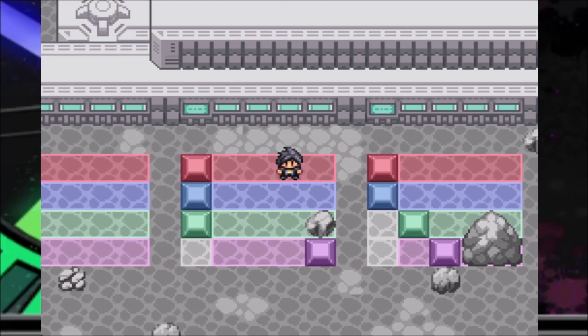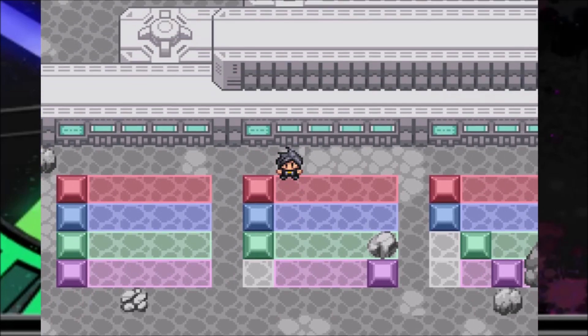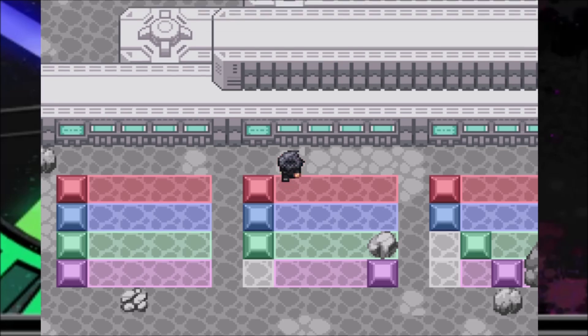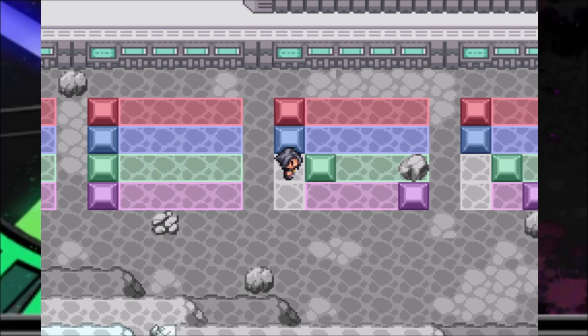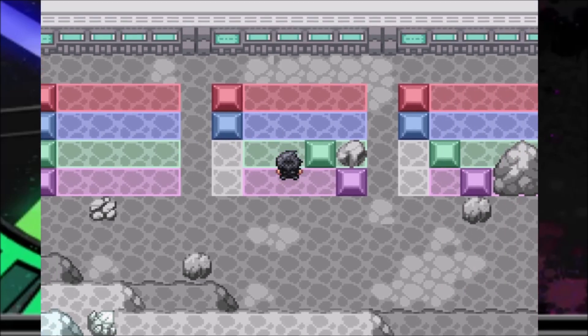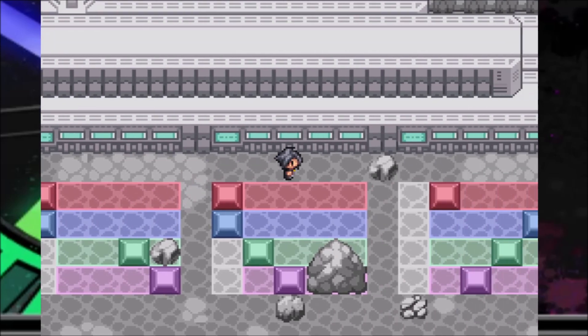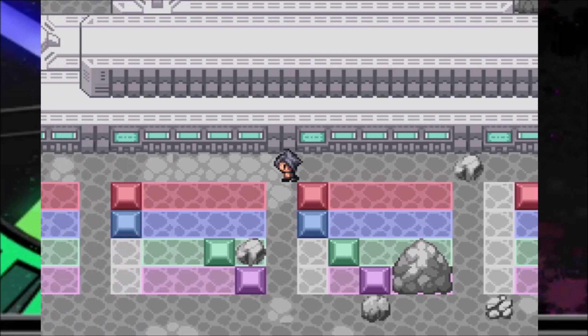Emerald has to be pure because in purity, pearly luster is above perfect foliation and five hardness — so it has to be above two others. Since amethyst is at the very top, emerald has to be just below. We don't know perfect foliation yet, so these two are still a 50-50 for now.